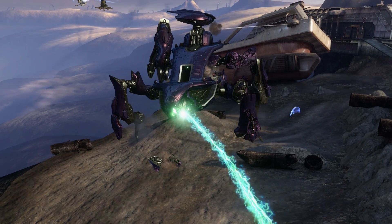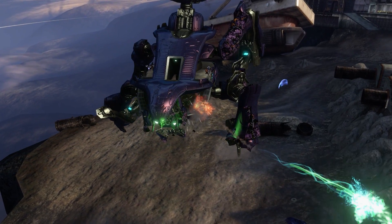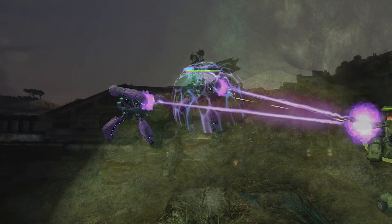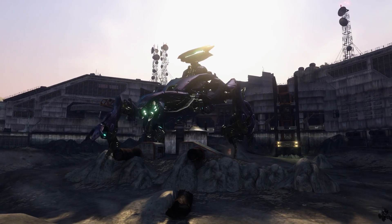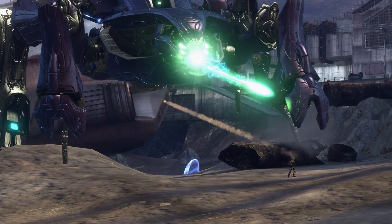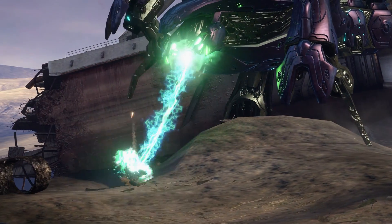But, the Covenant went one step further, and also used plasma in applications that would be impossible for projectiles to achieve. For example, Locusts and Scarabs use a focus cannon, where, instead of suspending plasma in an electromagnetic bubble, plasma is generated continuously, while the magnetic field morphs it into a narrow and concentrated beam. And this can be very powerful.